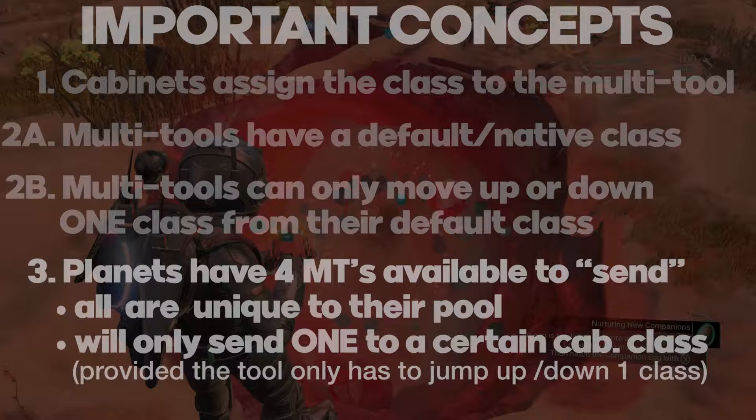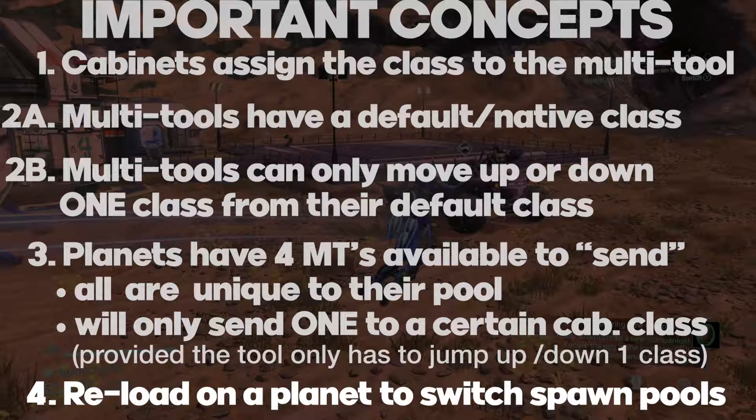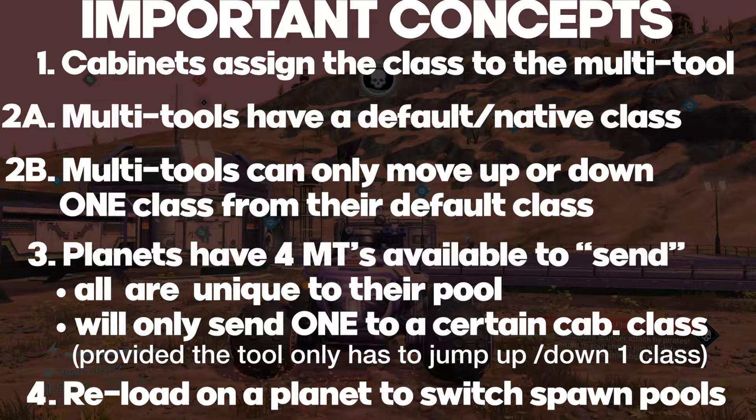Lastly, in order to change spawn pools, you just need to land, hop out, and reload that autosave. When you return from the save, you will now be in that planet's pool. Super easy. Okay, those were the concepts you need to file away. Don't worry, we'll for sure revisit these as I go through my example.